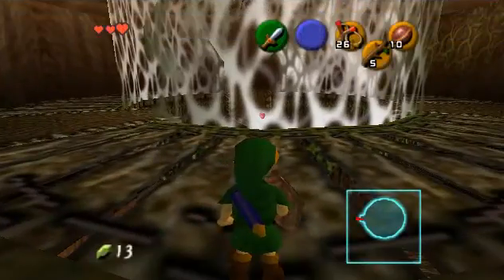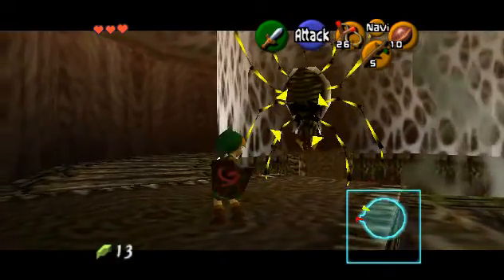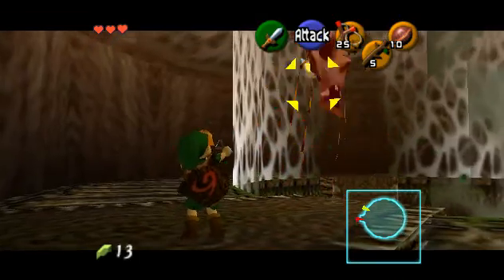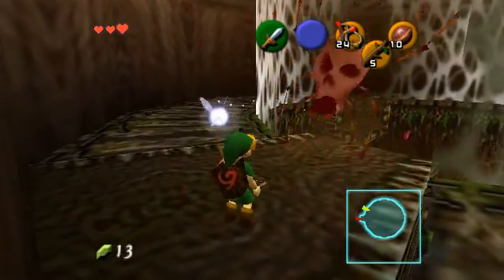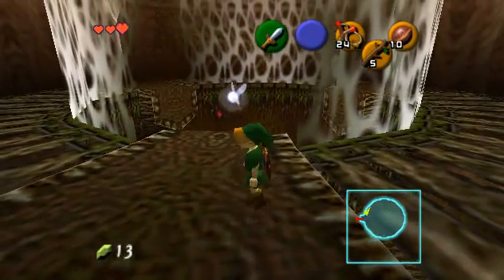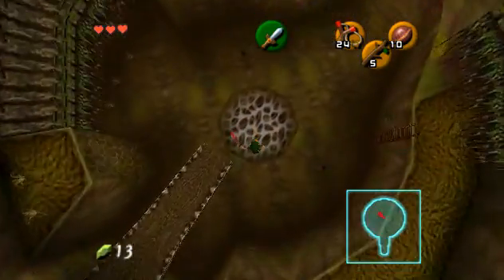Now I'll explain the compass. What the compass does is it shows you where you are on the map, shows you where you entered the room on the map, and shows you where any chests are on the map that aren't open yet.